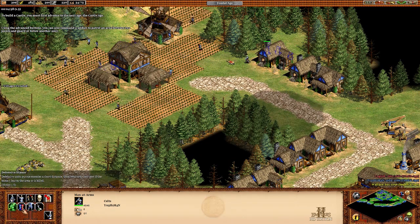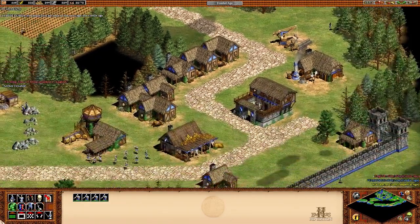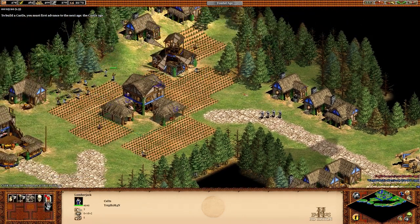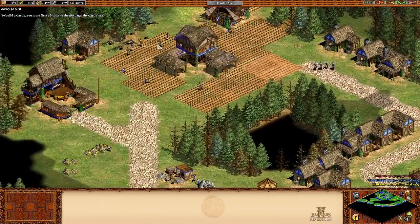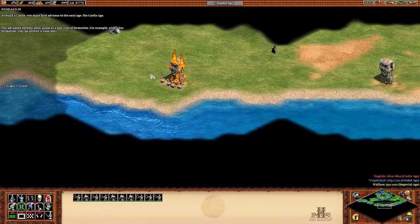On the defensive stance, they're still attacking but only within a certain range, and they go back to that same spot where they were standing. Then we have stand ground, which means they don't follow units to attack, but they can attack when enemies are nearby — range units can really make use of that. Then we have the no attack stance, which means they don't attack no matter what, except when you manually assign them to. If you're really a master at macro, you can basically utilize that. Anyway, I'm going to put these units in defensive stance. That's how I really like to play.